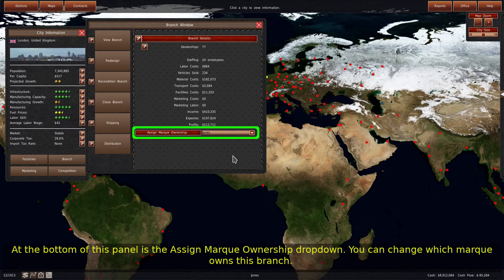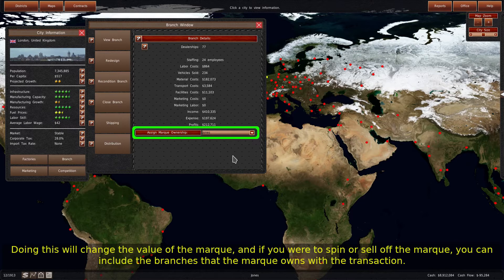At the bottom of this panel is the Assign Mark Ownership drop-down. You can change which mark owns this branch. Doing this will change the value of the mark, and if you were to spin or sell off the mark, you can include the branches that the mark owns with the transaction.